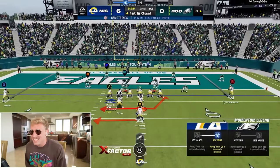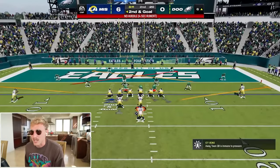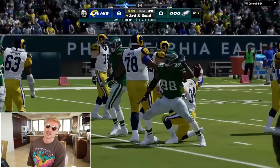So close! Triple option OP. Forget you, Warren Sapp. That's okay — I can probably hit Njoku. He's going to blitz that corner again. Now he actually saw it. He froze me for a second there — I got antsy.